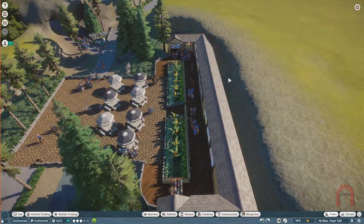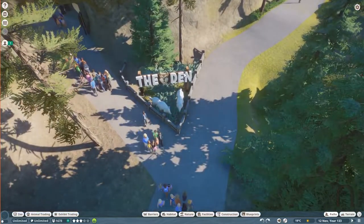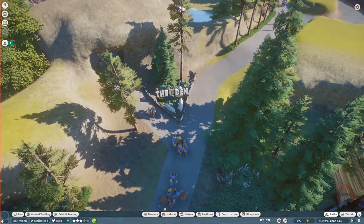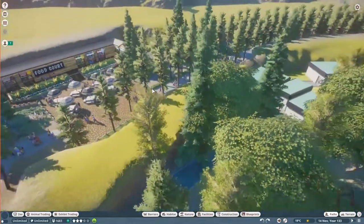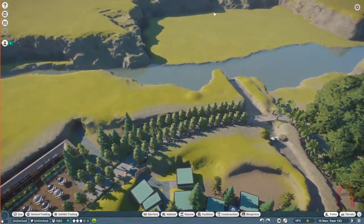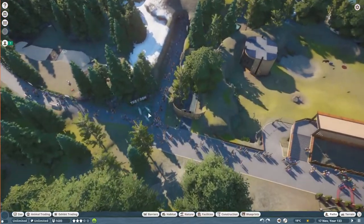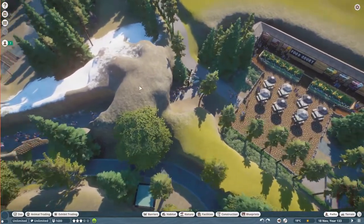I think I added this since last time - another den entrance from the other end. Like I said in the last video, this is going to be the traditional entrance to the zoo, so having the entrance to the den be over on this side didn't really make a lot of sense. I also included two more wolves which completes the pack.